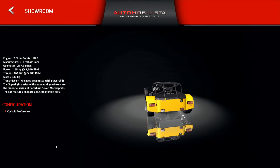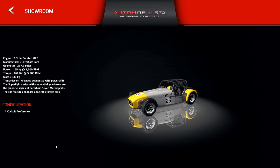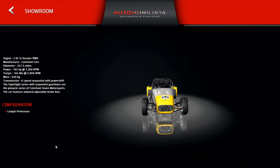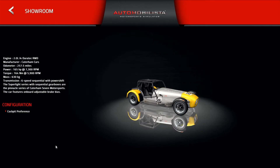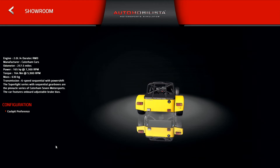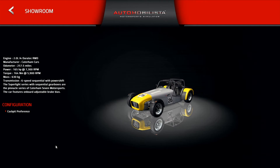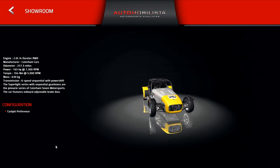Hello humans, it's Steven again. Today I'm playing Automobilista and I thought I'd drive a Caterham 7. Now there are seven Caterhams in the Britpack DLC, three of which are road cars and four are track versions. The super light sequential, which is what you're looking at, is one of the track versions.